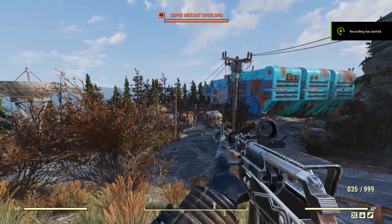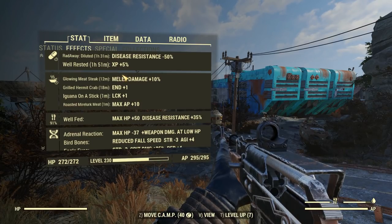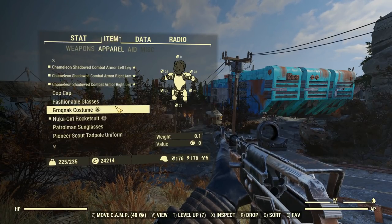So here we are outside of Mewdy's place. Here's our Handmade and our buffs. Look at all of those things — that melee damage is definitely going to help.